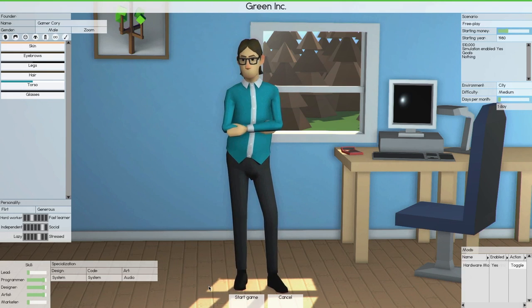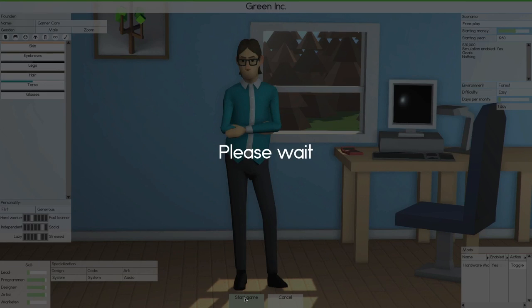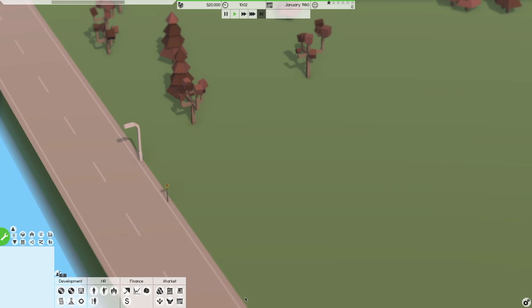We've got the funky 80s look. Starting year is 1980 with $20,000 — playing the scenario of a startup company out of a parent's garage. 1980 is the furthest back we can go, so let's choose that. Setting up in the forest location, going with easy difficulty — we're just here to have fun, though maybe medium would be interesting. I do have one mod activated: the hardware mod. I just downloaded it, not sure what it does, so hopefully it's something amazing.